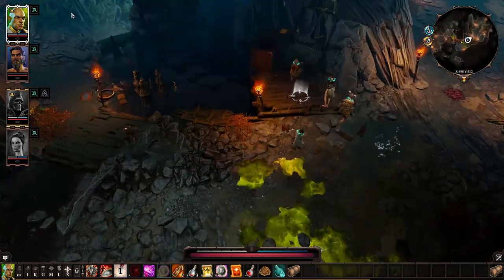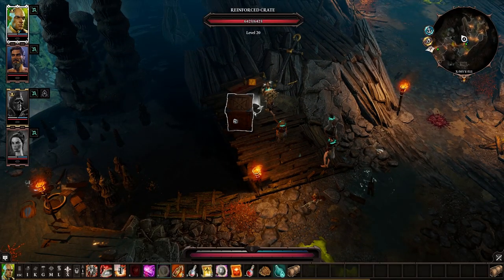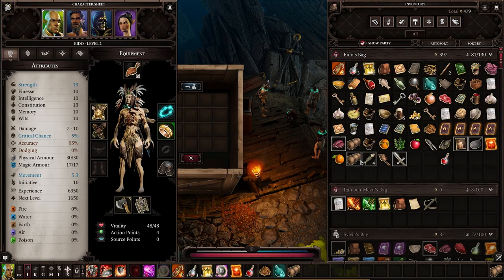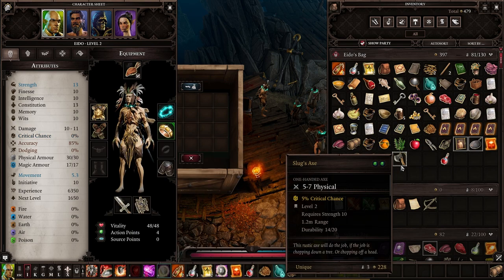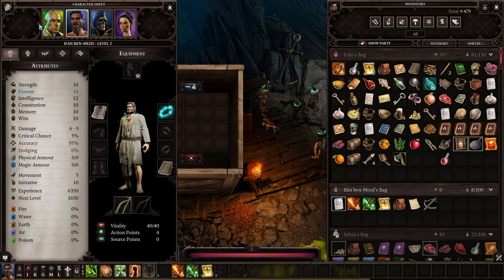Okay, there's a crate here. There's a novice sword in here, but neither of my characters use swords so I'll leave that. Oh, it's a novice sword — it is pretty good. Oh, poisoned food — I'm having that.